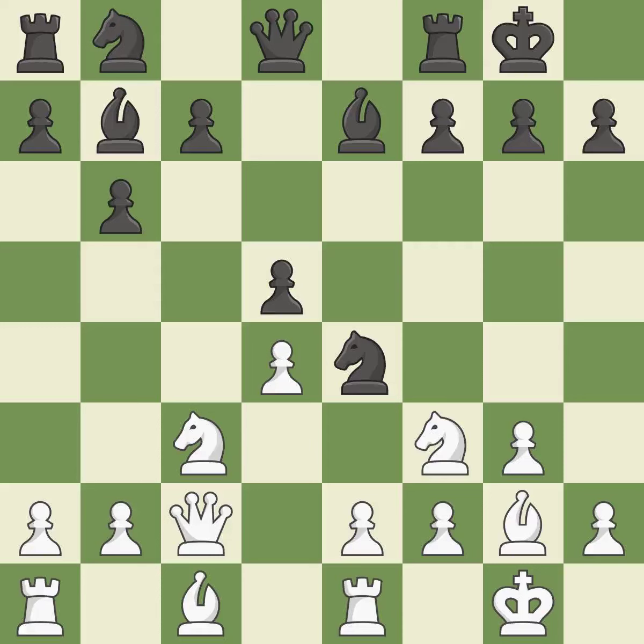By moving the queen from its beginning square, this activates the queen. By doing this, a knight moves out of its beginning square and into the action.